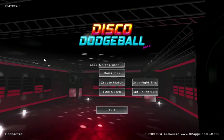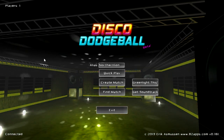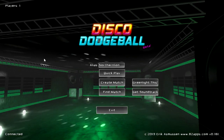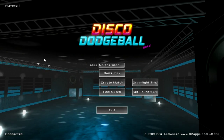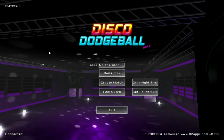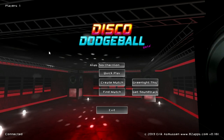Hey everybody and welcome to Let's Look at Robot Roller Derby Disco Dodgeball, the beta version, as you can see by that purple magenta text down there. This is one of those games where I'm going to explain what it is and then 80% of you are going to have the same reaction I had, which is: why didn't anybody think of this earlier? This is an online multiplayer first-person shooter, but instead of having guns or swords like in Chivalry or something, you play dodgeball. It's basically a robotic, futuristic dodgeball simulator — an arena-based first-person shooter where you're throwing dodgeballs instead of shooting people.